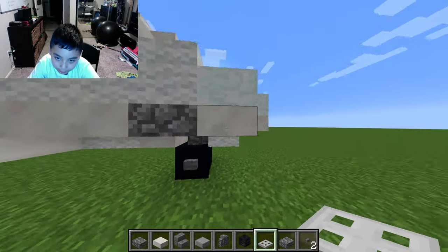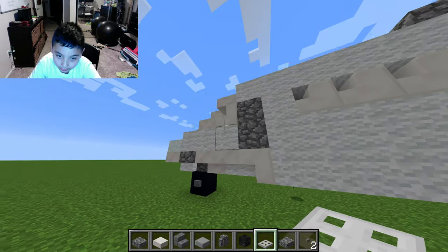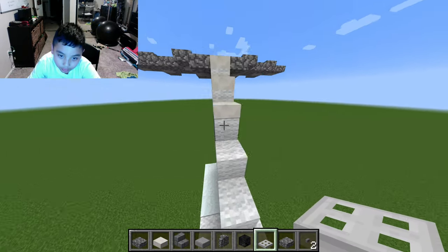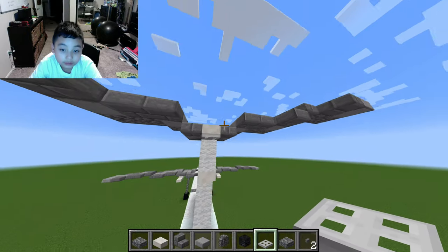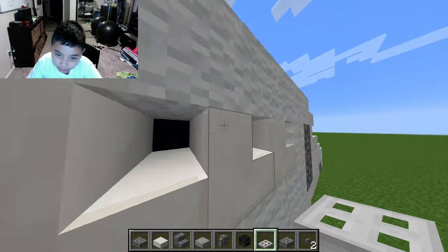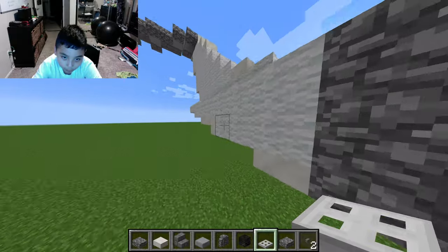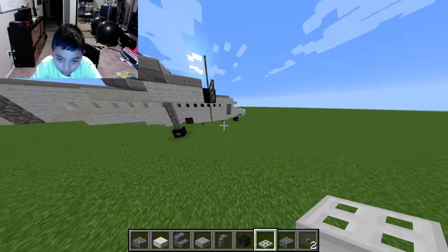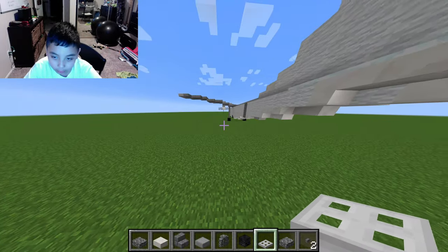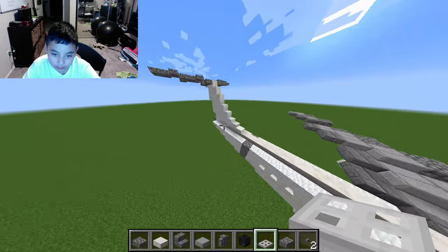This is the nose of the aircraft, right here. This is like when you lay the whole structure — like that. And then you add one window. I add concrete, black concrete.